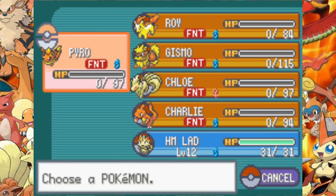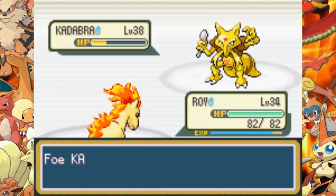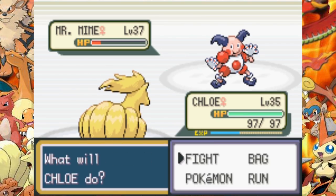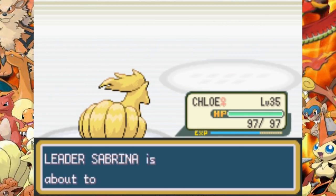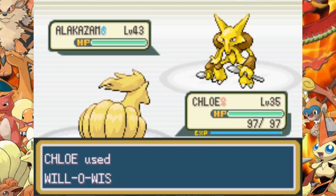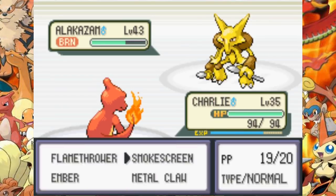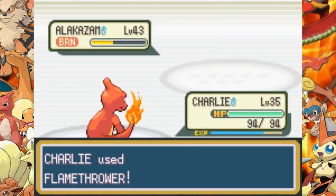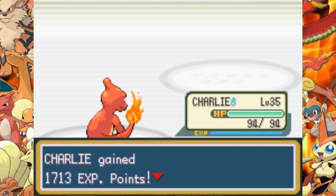Sabrina and her Psychic-type Pokemon are up. We get taken out by Alakazam and Psychic with a Calm Mind boost a couple of times. Her Psychic Pokemon don't have that high of a physical defense stat, so we do a lot of damage with Stomp. Chloe comes in and we go for the Confuse Ray and Flamethrower tactic. Alakazam with Calm Mind and Psychic one-shots me — pretty crazy. Charlie comes in and I manage to use a few Smokescreens because Alakazam is only using Future Sight, which allows me to take out Alakazam with Flamethrower. He's burned as well, which helps. Sabrina goes down.